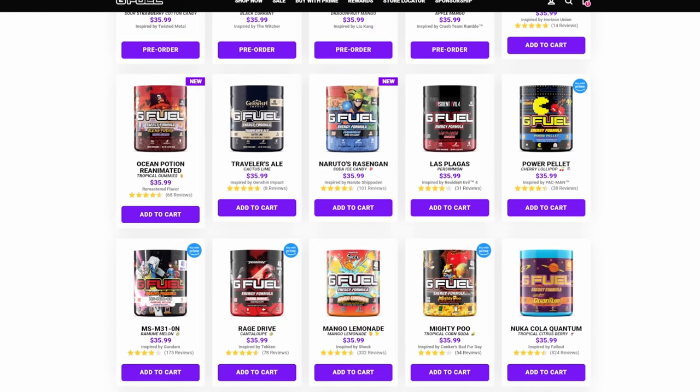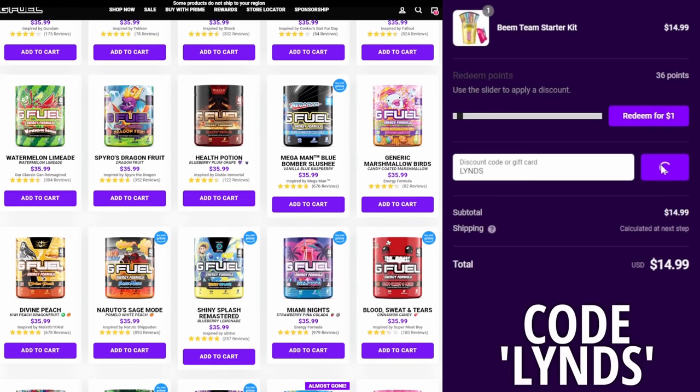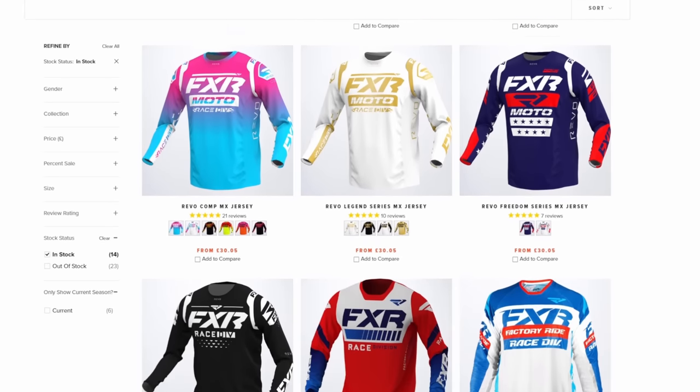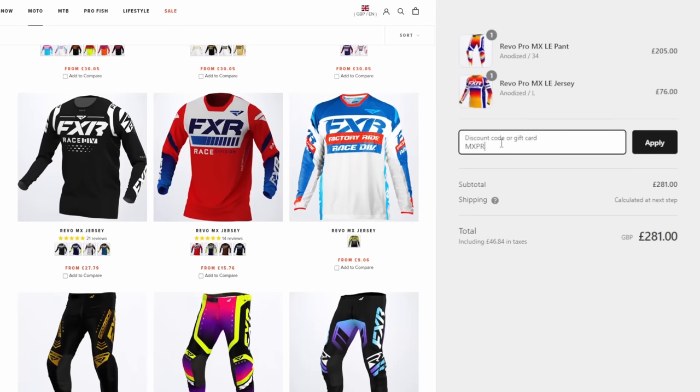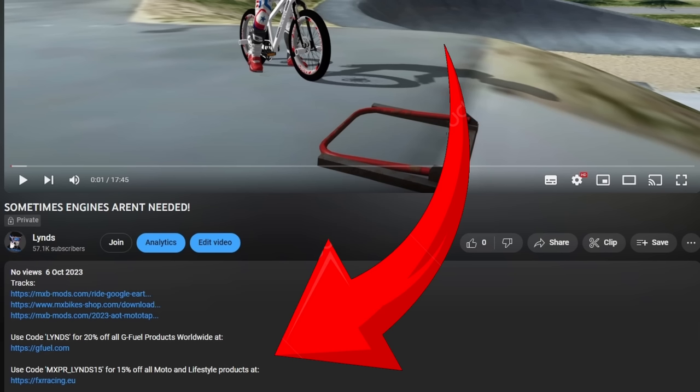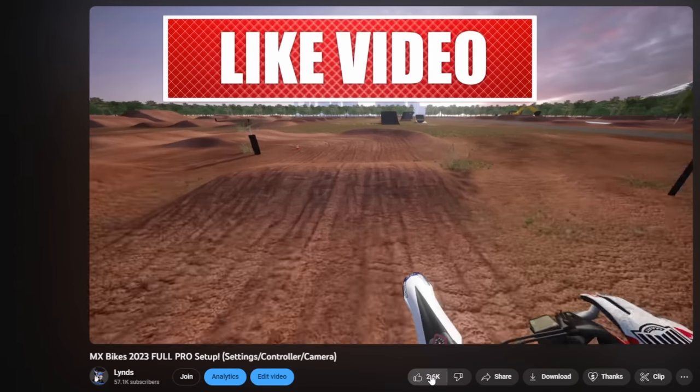For all of you passionate gamers, you can now get 20% off all G Fuel products worldwide by using code LINS at checkout. And for any of you motorheads looking for some new drip or apparel, use code MXPR_LINS15 at FXR Racing dot EU to get 15% off. All links and codes are in the description down below - enjoy the video and drop a cheeky little like and subscribe.